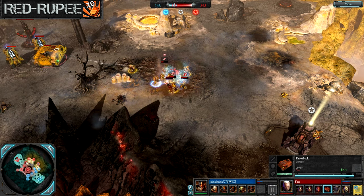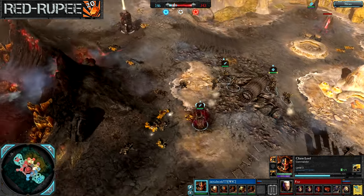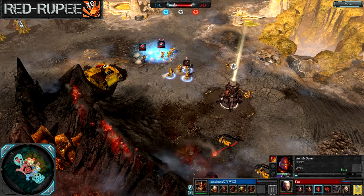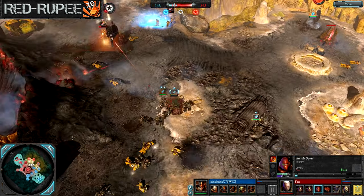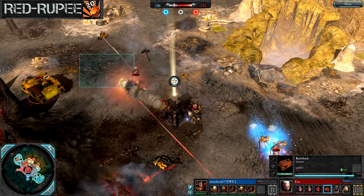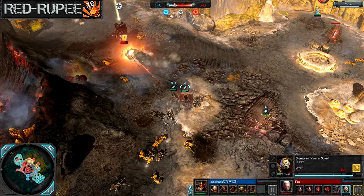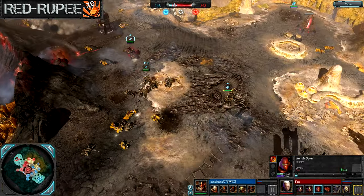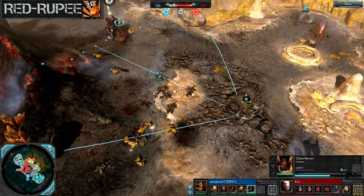On a huge map like this, the Razorback is just so useful for the Space Marines. It really gives them the ability to sustain their field presence when otherwise they would have had to fall all the way back to their base - being such a slow, clunky army with all that power armor. Look at those two Sternguards get obliterated in that first volley from that Khorne Autocannon. My god. Really brutal. A second squad of Havocs out here as well.